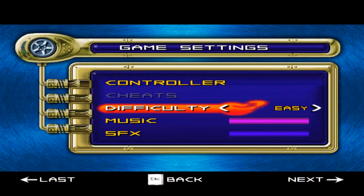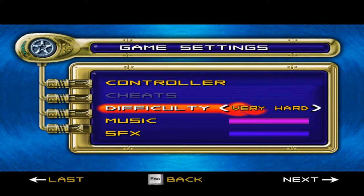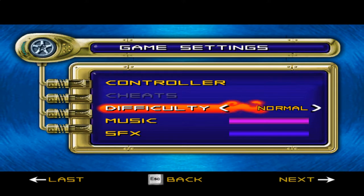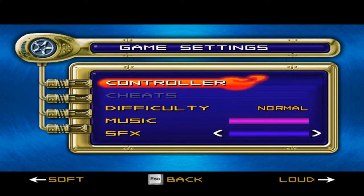In the options menu we find that the game has four different difficulty settings: easy, normal, hard, and very hard. Strangely, easy mode is the default, but for the purposes of this video we're going to be playing on normal mode.